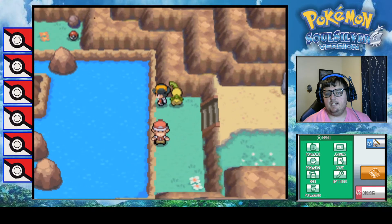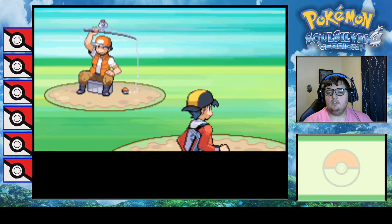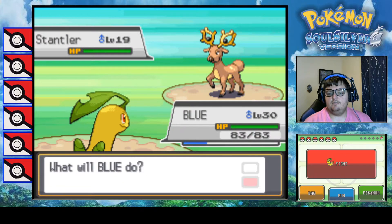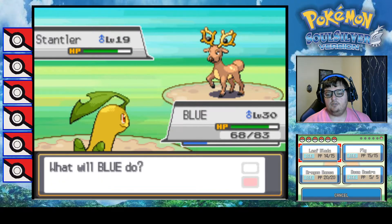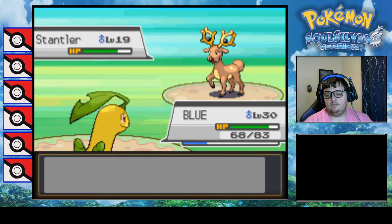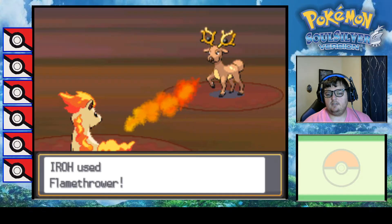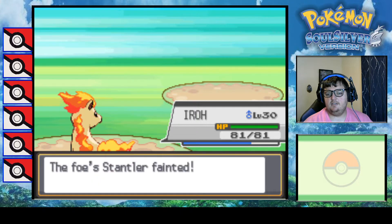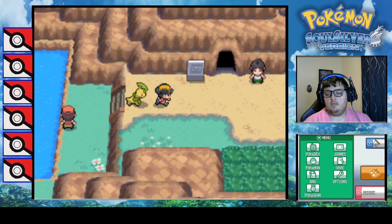Let's see - a Stantler. I find it funny how much it drops. It doesn't like ice types - how does it feel about dragons? I wish I went for the Poison Jab - it killed anyway, though. There we go. We do not give out our numbers to strangers - our mama raised us right.